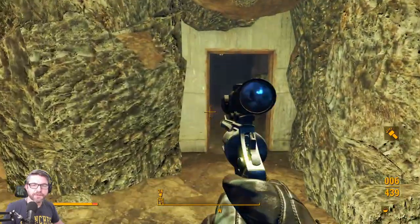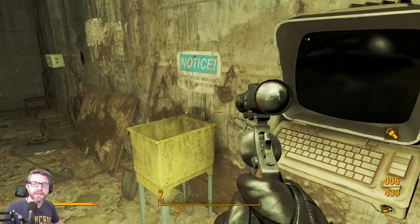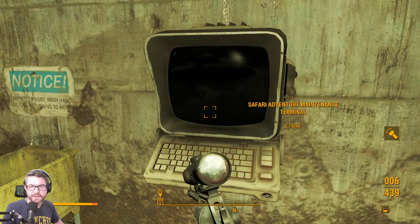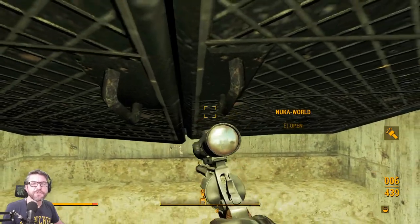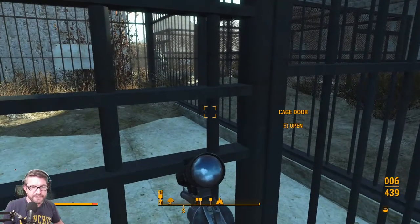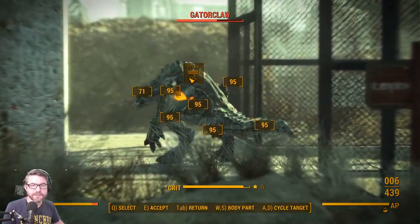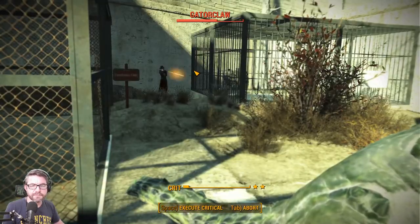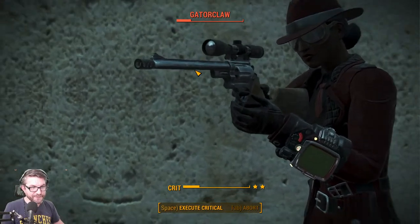I also kind of love the lore around Nuka-Cola Dark — how it's just irresponsibly alcoholic. Basically since they served so much of it in the Westworld-style park, everybody was constantly drunk, all boozed up, and the employees complained about it in terminal entries.